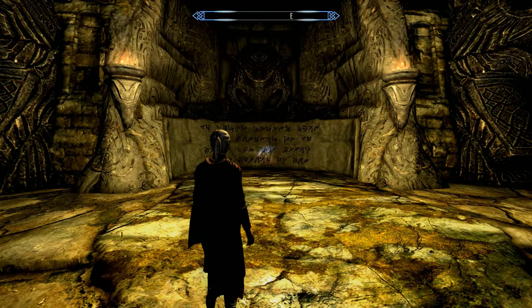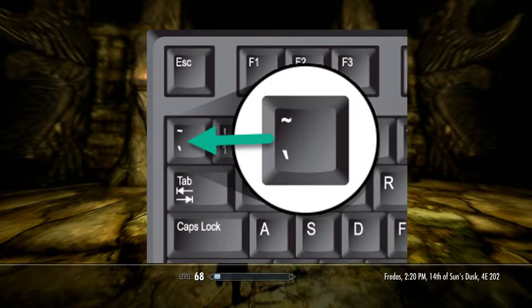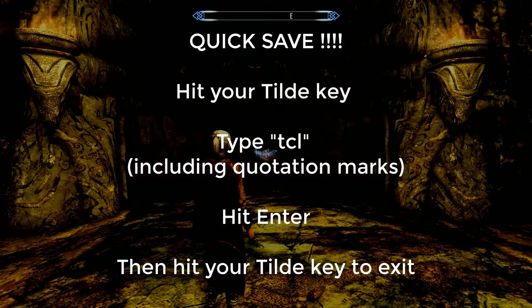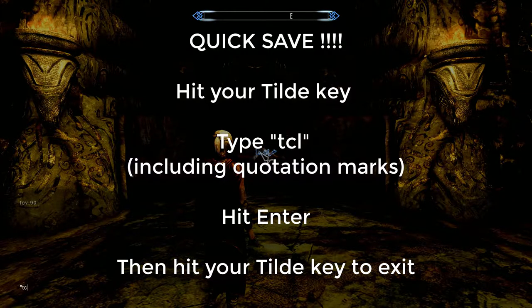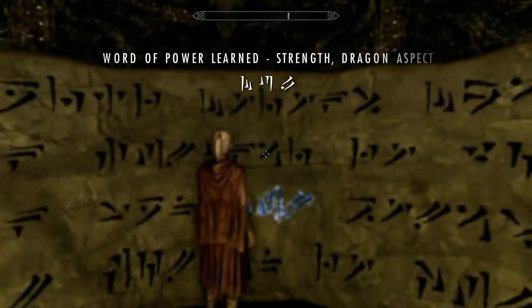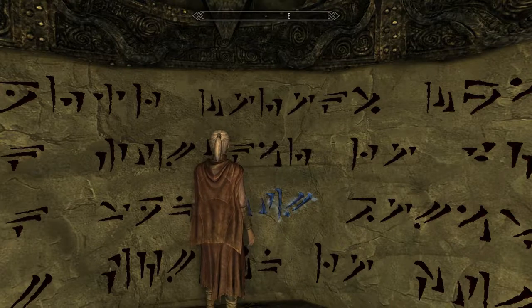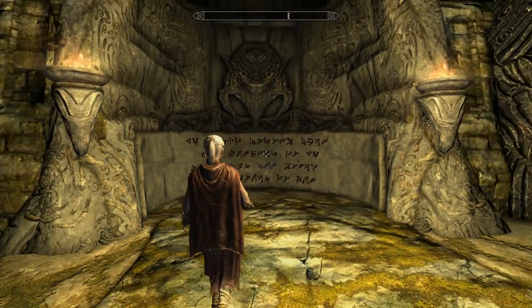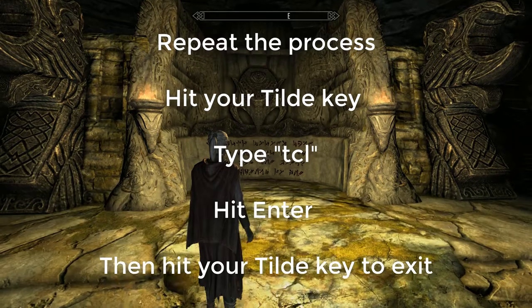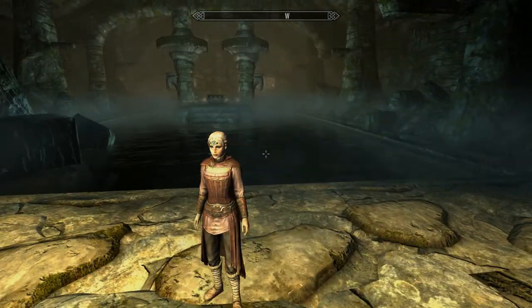For PC users only: hit your tilde key — which is this key here if you're not sure. Make sure you've got nothing selected. Then type TCL — in quotation marks — and hit your tilde key again. What this does is turn off collisions in the game. There's obviously something telling the game you haven't reached the word wall. Then approach the word wall, get the word, move away, and repeat the process: tilde key, TCL in quotation marks, tilde key. Make sure you quick save before you do that, just in case it goes wrong.